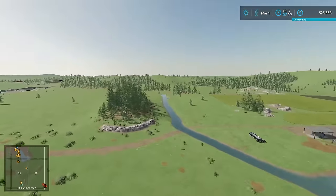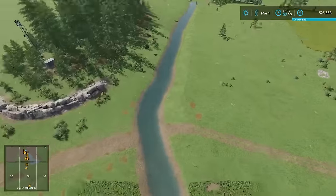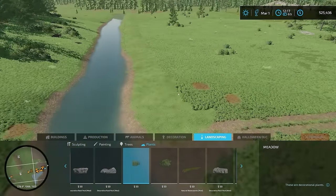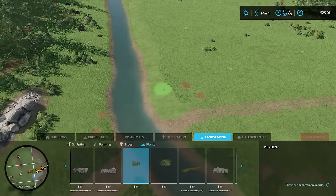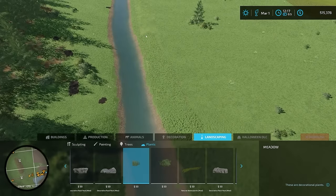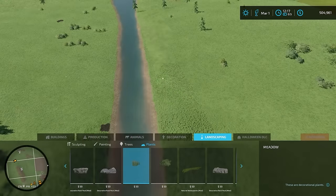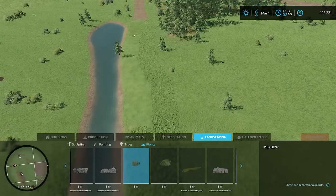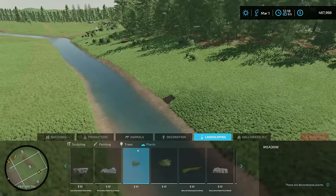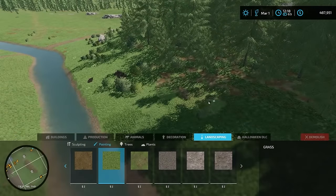Yeah, that looks great — the tree looks like it's in the water but we'll deal with that later. This is fabulous. We need some bridges and we need to put some grass in. Let's find the matching grass — it's a slightly different grass, which is semi-frustrating, but okay. This is honestly one of the most expensive parts of the project. There went a lot of our budget — wild. Let's go back to painting and paint that over with some grass. A couple other areas need it too, there we go.